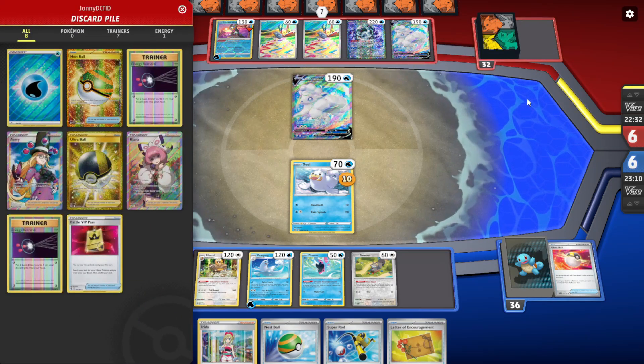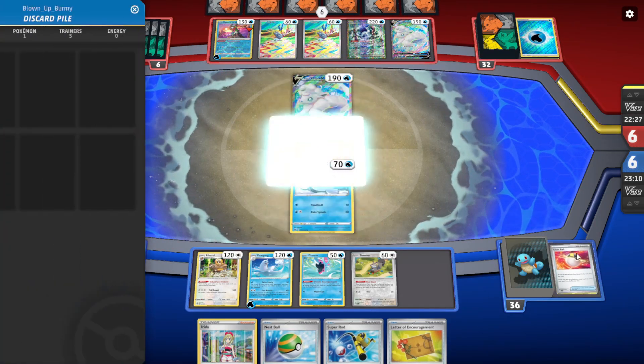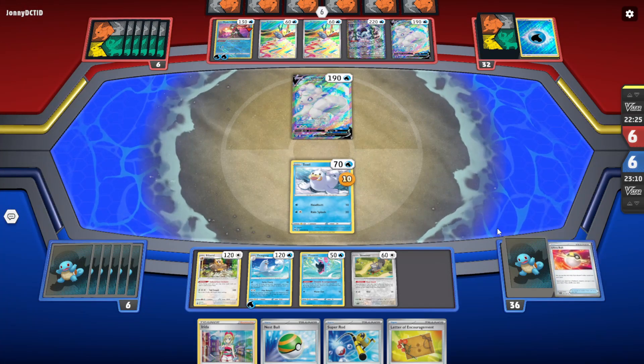Avery is going to force us to discard the Scovette, but we have Rod. We also have Carrier — pretty sure we have Carrier.